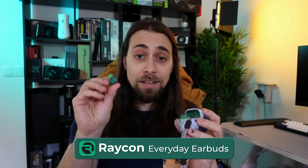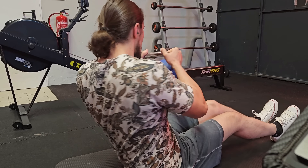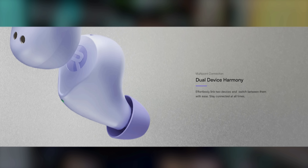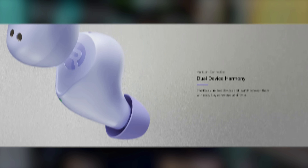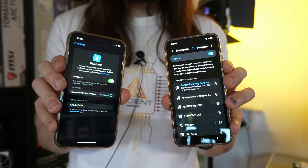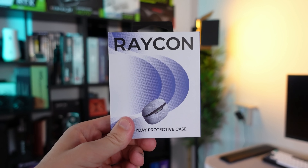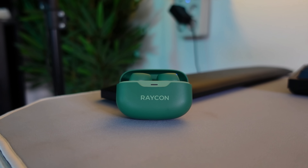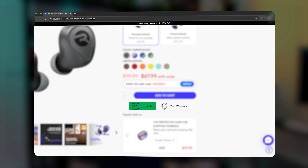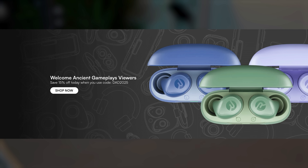These are the Raycon Everyday Earbuds and after testing them for a while, they're quite nice. These everyday buds deliver pretty nice audio quality, active noise cancellation for workout sessions or to block ambient noise, and they're also IP66 weatherproof. They offer multipoint connectivity to pair with two devices at once — both a Samsung and iPhone at the same time. Available in carbon black, forest green, and royal blue, with rubber case covers available. Up to 32 hours of battery life, and with quick charge you get 90 minutes of use from just 10 minutes of charging. There's also a 30-day happiness guaranteed return policy. Use the link below or go to buyraycon.com/ancient to get 15% off site-wide during the Father's Day sale.